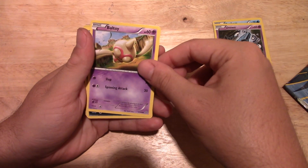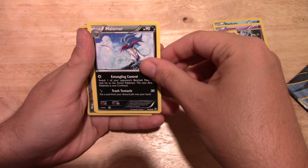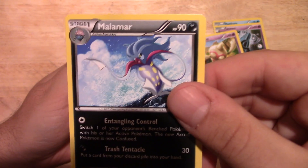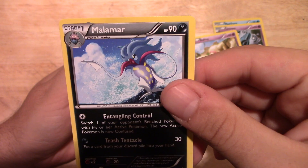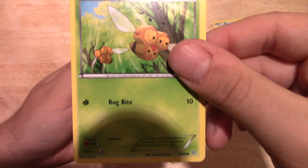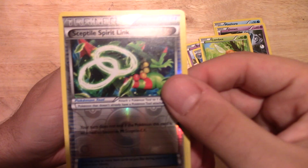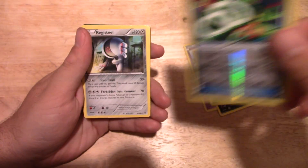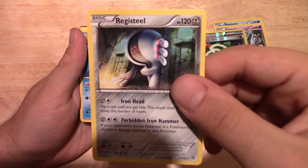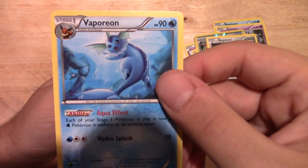We got Beldum, we have Malamar — that's what it says. Nice. Got a Combee, got one of those spirit link cards, shiny too, which is nice. Got a Registeel, check it out. Got another Vaporeon, nice.